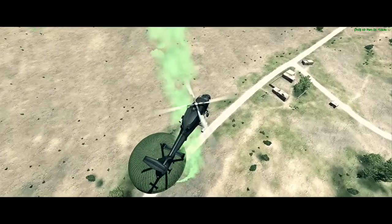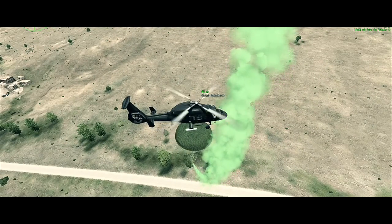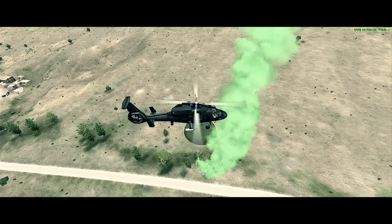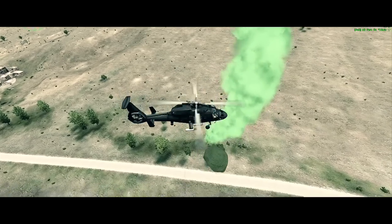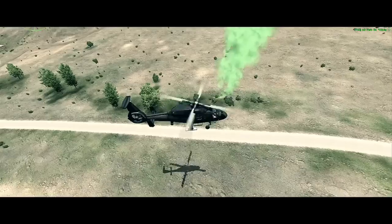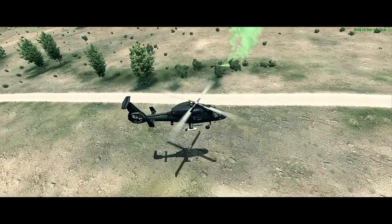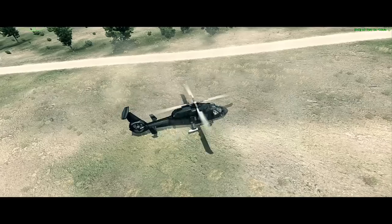As it actually drops, it automatically releases smoke so the guys on the ground know where it is — a brilliant little tool that comes in really, really handy. They can also call in airdrops, supplies, Humvees and other things, but it is quite handy to have this feature that not a lot of people know about.